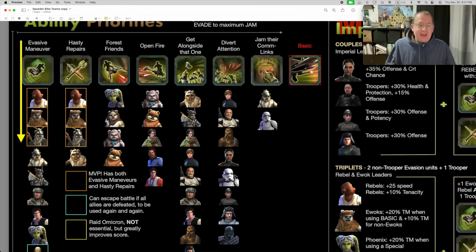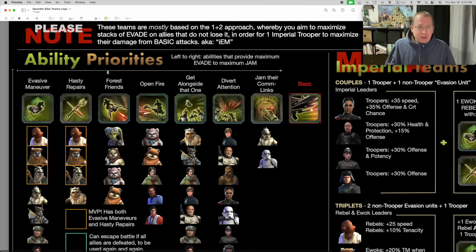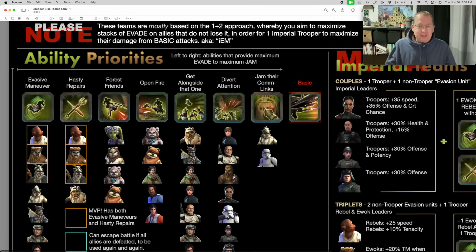Evasive maneuvers goes down, hasty repairs - there's only four of them. Forest friends likewise, there's only four of those. Open fire, etc. I put this arrow here: left-side abilities provide maximum evade, going eventually to no evade, and then to maximum jam - because jam is kind of your enemy for this methodology. You really don't want a lot of stacks of jam when building up the trooper raid. You want shadow troopers coming out and your imperial trooper to one-shot them over and over. So on the left is the best; on the right, not including the basic, is the worst for this particular methodology.